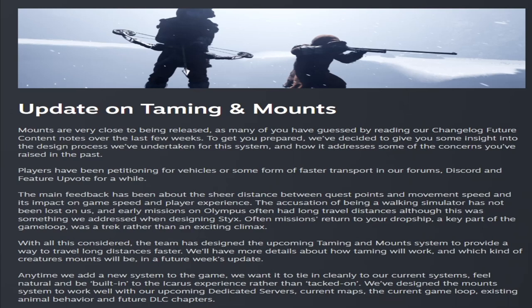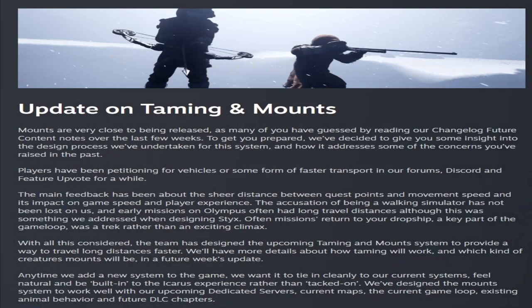There's also an update on taming and mounts. Mounts are very close to being released, as many guessed from reading the change log feature content notes over the last few weeks. They decided to give insight on the design process for this system and how it addresses concerns raised in the past. Players have been petitioning for vehicles or faster transportation in forums, Discord, and Feature Upvote for a very long time. They note the feedback about distance between mission and dropship and decreased that in updates. The taming and mount system is designed to provide a way to travel long distances faster, and they want to ensure it feels natural and not tacked on.